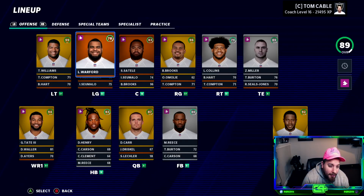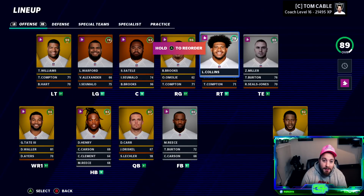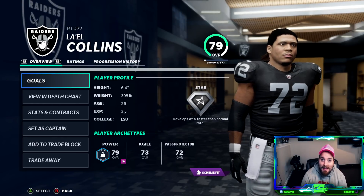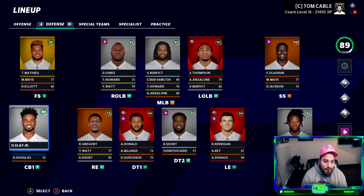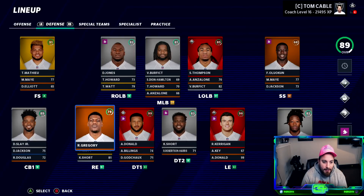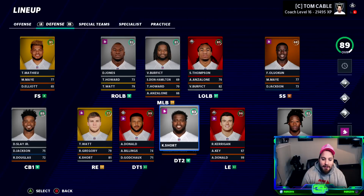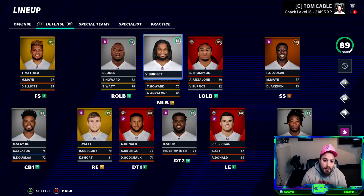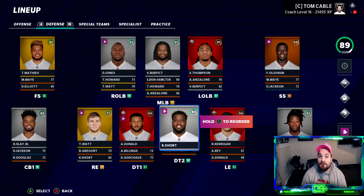Offensive line is solid: 99 for Trent Williams, 96 Brandon Brooks. Laayell Collins out of all the players on the offense has probably been the least underwhelming - when we made that pick I thought for sure it was a steal of the draft and we'd have a franchise right tackle. He's 79 star at 26, might cap out 84-85. Defensively - we're gonna throw Dante Jackson on the outside with Darius Slay, Jackrabbit in the slot. On the defensive line, TJ Watt, Aaron Donald, Kawan Short, and Ryan Kerrigan make up a very dynamic front four. We run a lot of subsets.